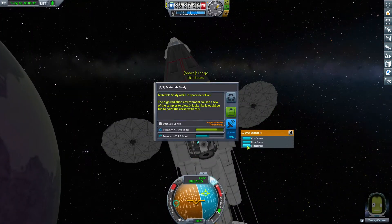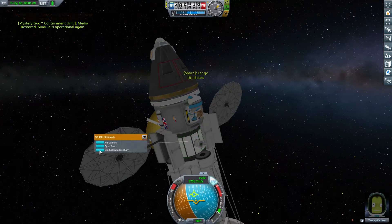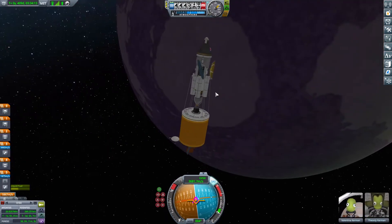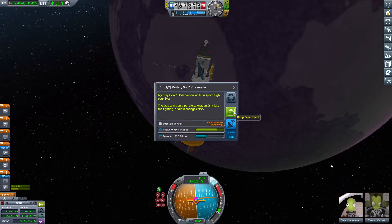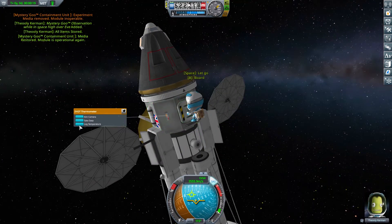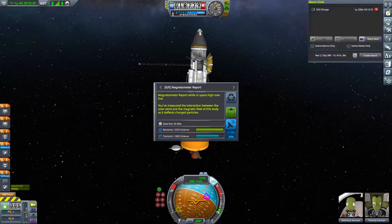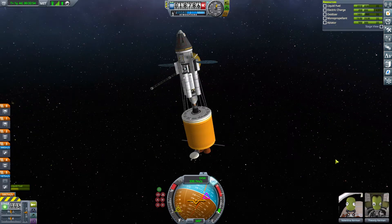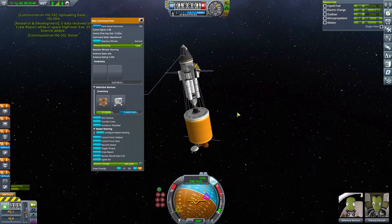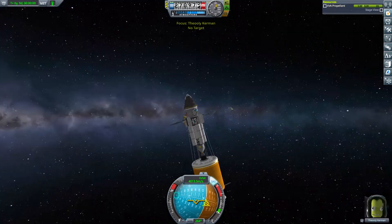Thuli gets out, does his EVA, collects all the samples, and I start storing them: samples go in the upper capsule first, then any that didn't fit go in the bottom capsule. I also started transmitting some science — if we have the opportunity to transmit and we can reset things without losing anything, why not? It does lose that big impact when you return the craft at the end, but it gives us big chunks of science along the way.